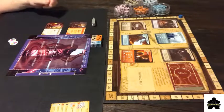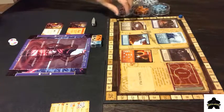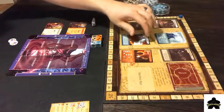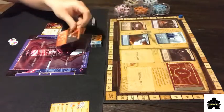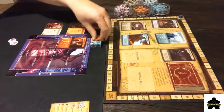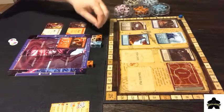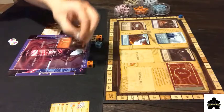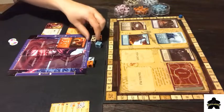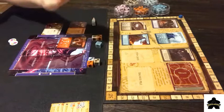Just for the sake of getting things done and to show you some things, I'm going to buy this one. It's going to cost me two fire — if you look at this die it has two fire, so I put it over here in my spent area. It's going to cost me one wind, which I'm going to overpay a little bit because I have two tornadoes. And then it's going to cost me one earth, which again I'm overpaying — there's two earth. So I bought this card.